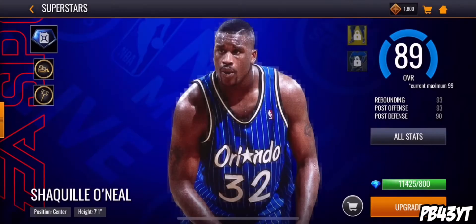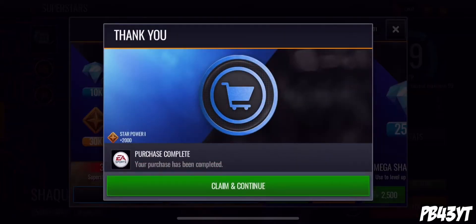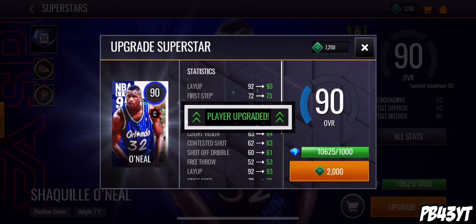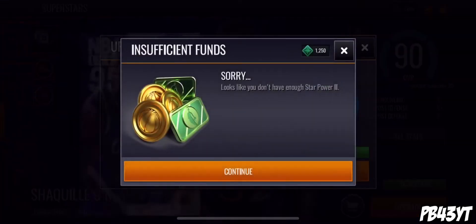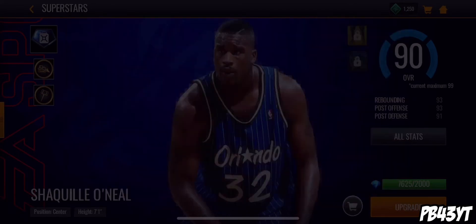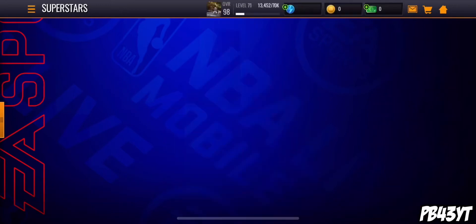Shaq all the way - not 290 yet, so let's do that one more time. Boom, we're out of dust now. Let's go do that upgrade - and bang, 90 overall Shaq! At that point you have to spend this type of dust, and I think you can buy that too - yeah you can buy that, it's the same cost. So now I don't need that other dust anymore.